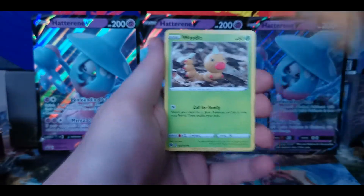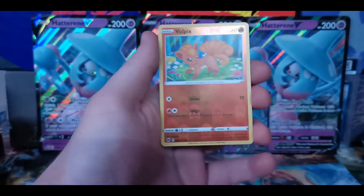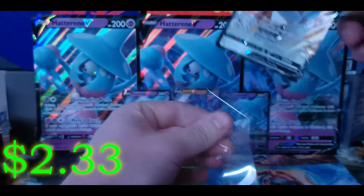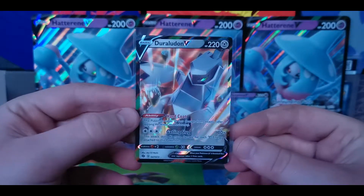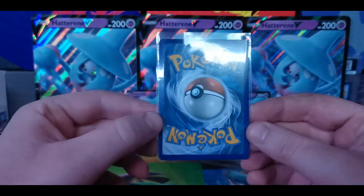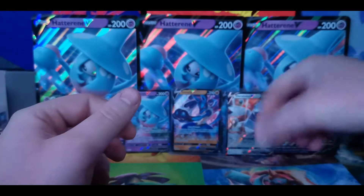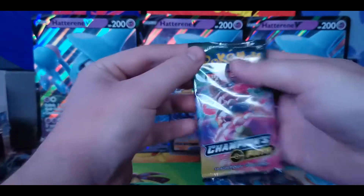Pack five has Liepard, Potion, Rockruff, Weedle, Swablu, Kakuna, Reverse Holo Vulpix — another one we don't have — and a Duraludon V. We do have this one, but the other one was in pretty bad shape I think, and this one looks like it as well. Actually, not too bad — a little thin on top, thick on the right-hand side and on the bottom. But anyway, that's good — that's one for the binder.